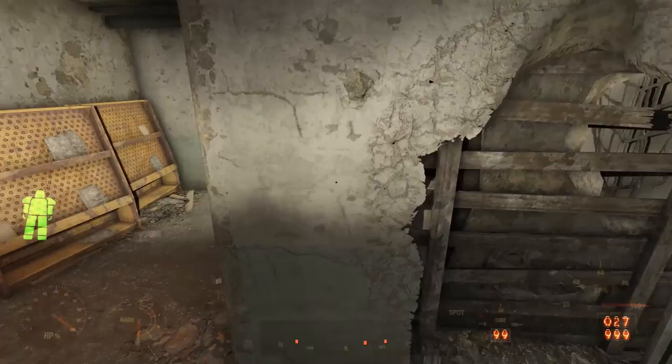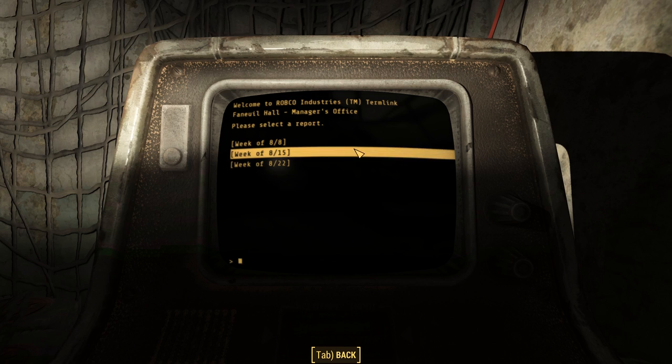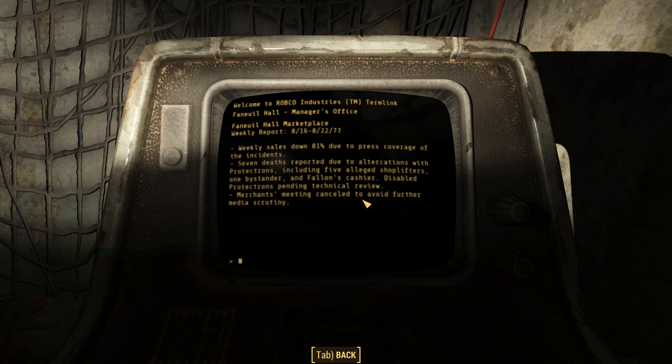In a room next to the elevator, we find the manager's terminal, which is another way to release the Protectrons and tells us lore about Faneuil Hall in the Fallout universe. The first note, 'Marketplace Reports,' tells us sales were down 3% in early August due to shoplifting. Merchants wanted Protectrons installed, but the Cultural Preservation Society argued against it, not wanting them to ruin the hall's cultural significance. The next week saw an 11% bump in sales from the Columbus Day holiday, yet they still lost money with 12 confirmed shoplifting incidents. Merchants threatened to sue Faneuil Hall. The manager considered moving forward with the Protectron idea despite the society's objections.